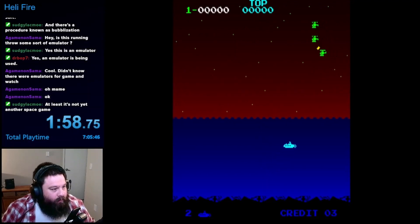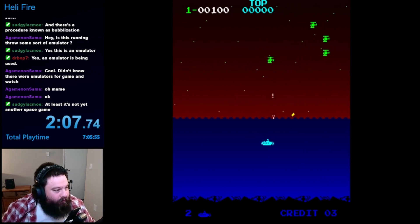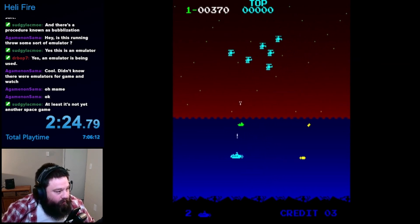The main idea behind this one was to create something similar to Space Invaders, but to advance the movement possibilities beyond just left and right. To accomplish this, they place the player in a submarine. Half of the screen is water, and the other half is sky. The submarine you control can move in all eight directions, however you must stay in the water.